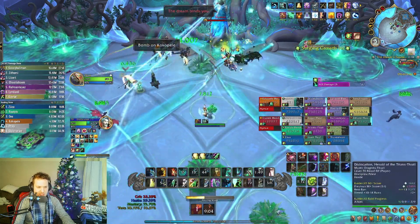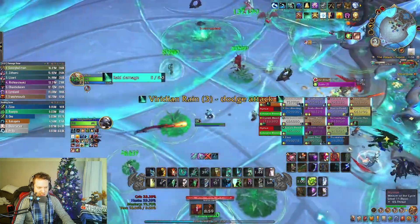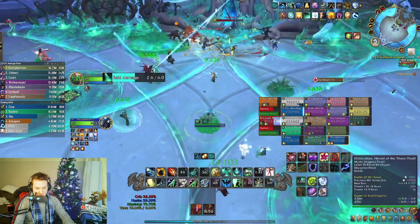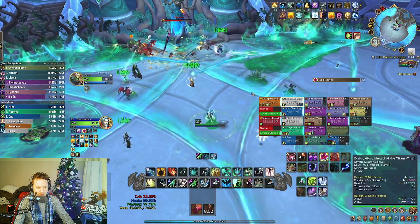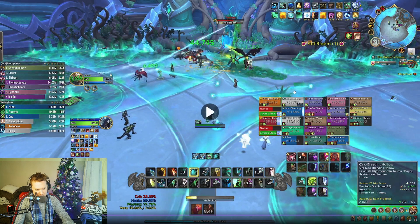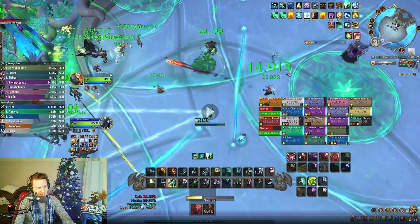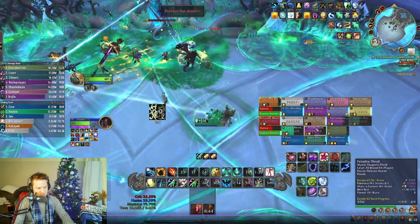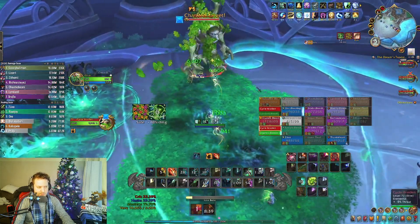Doing some triage healing here. I don't have any Healing Stream Totems down right now — that's actually a huge fail. But I've already tried the Wellspring and Unleash Life Wellspring combo. Here it comes again — I've just pressed Unleash Life and I'm pressing Wellspring right now. There's a big wave coming out, I dodge the lines, and the Wellspring goes out and heals a bunch of people and then puts those shields on them as well. Really love that.